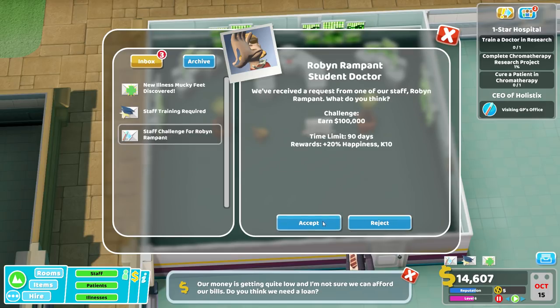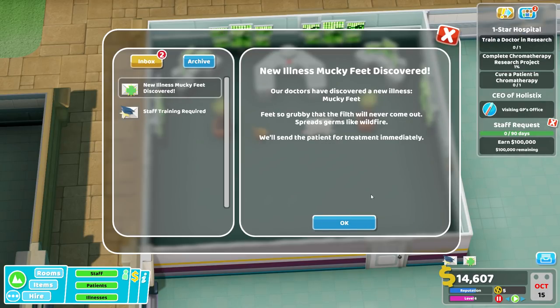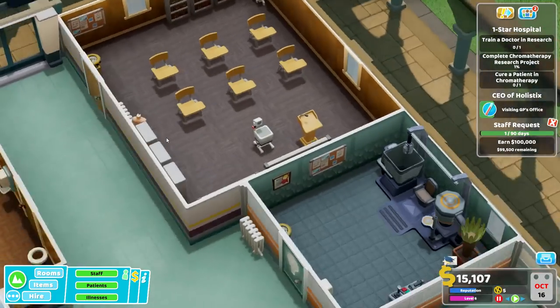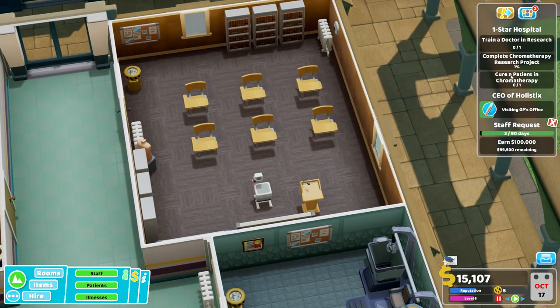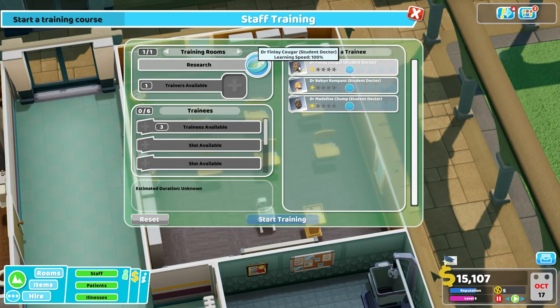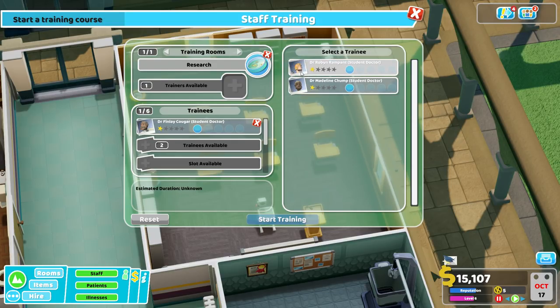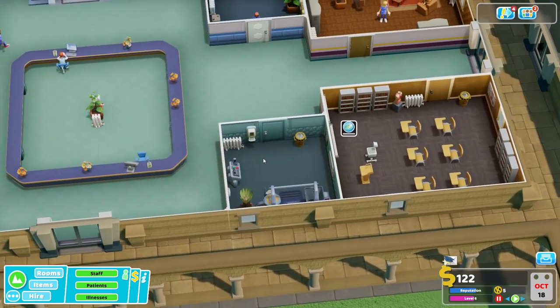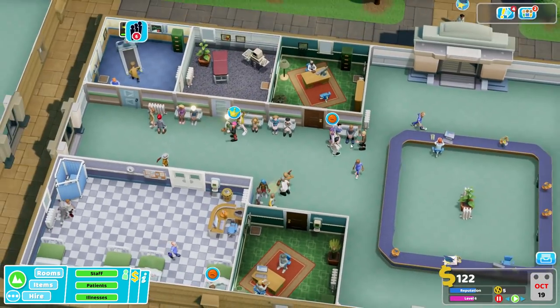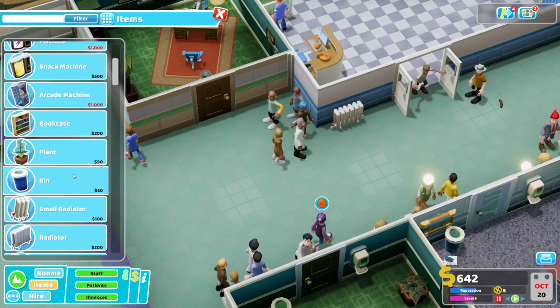Let's just do some promotions. Challenge - £100,000, yes we'll have that challenge, thank you very much. New illness - mucky feet. We need to train somebody in research. Train a doctor in research - let's start a training course. Research: three people are qualified, that is probably all of our doctors. Learning speed 100% - sadly none of those got the super duper training thing. There are lots of queues everywhere and we just don't have any money.